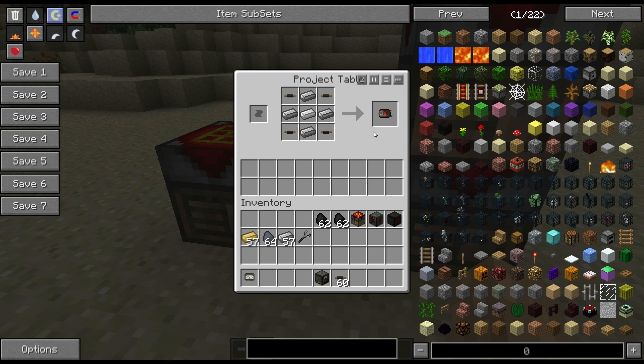There are apparently some ways to get steel using Universal Electricity mods, but depending on which mods you have installed, it will vary how easy it is to get steel ingots. Otherwise, you're waiting until you get your blast furnace from Railcraft before you can get your steel.